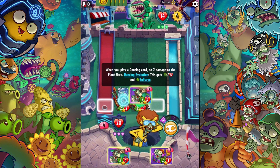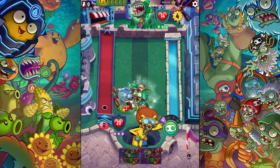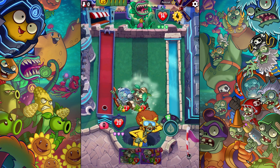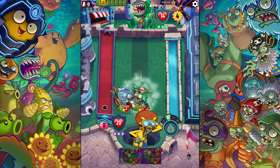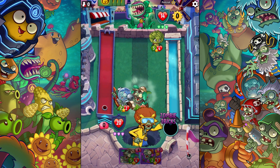Check it out — the evolution is plus two plus two and bullseye. That's pretty good, right? So he's now a five-six with bullseye — that's gonna be on the Chomper's radar obviously, so Chomper's gonna have to do something about it. The other thing I want to showcase is when I play a dancing card, I do two damage direct to him.